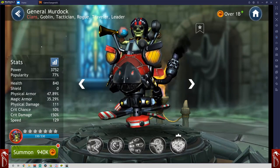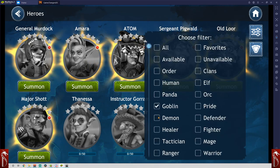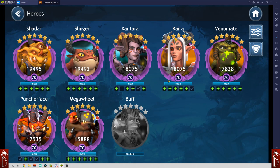I want to be very clear here. These are the minimum requirements for unlocking him with demons — your first five demons: Zantara, Kara, Venomate, Puncherface, and Mega Wheel.